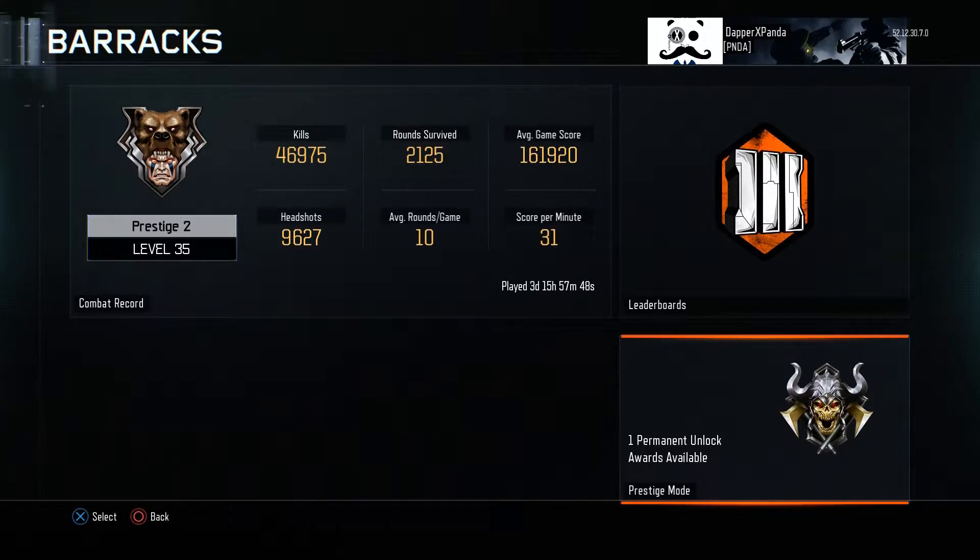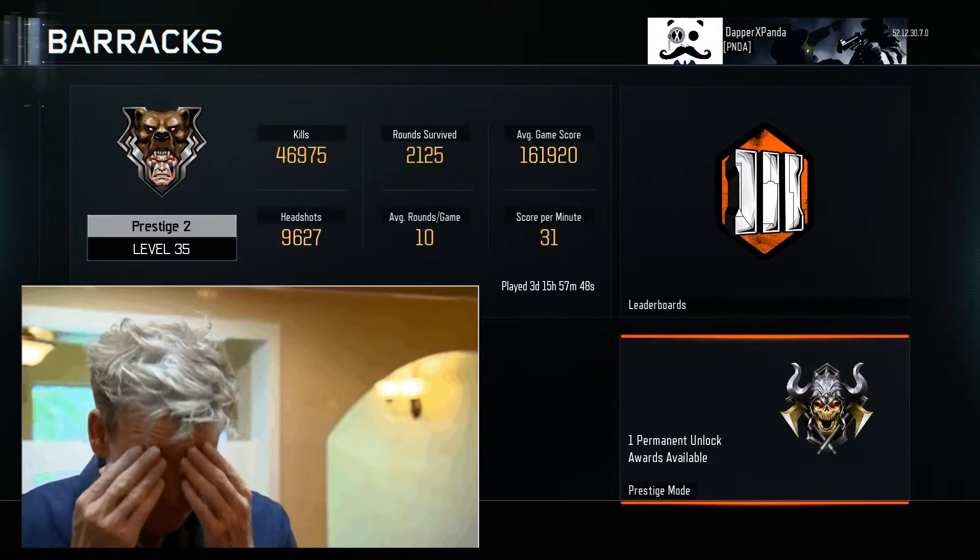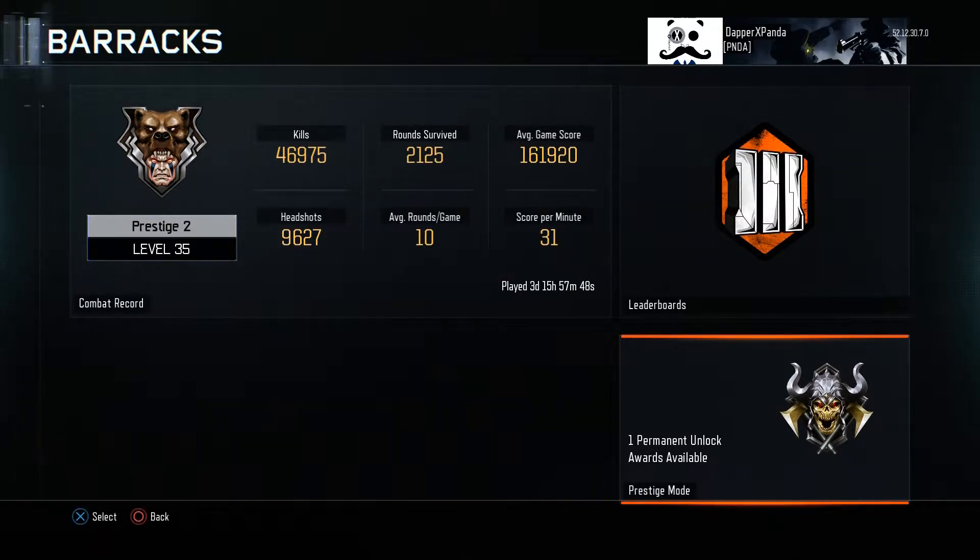I gotta say that's lower than I thought it was gonna be. But I guess when I think about it, I do die almost every single time I get in front of that first dragon under Isendraka. And that's probably on level 3, so that doesn't really help out my average. Score per minute is 31.